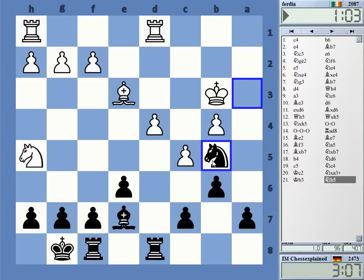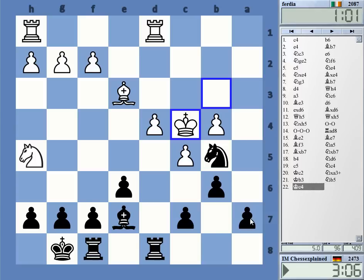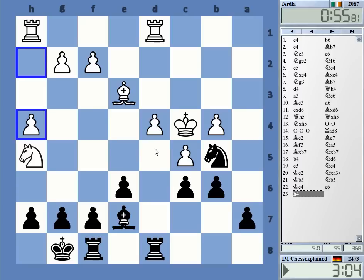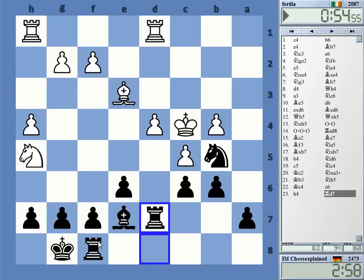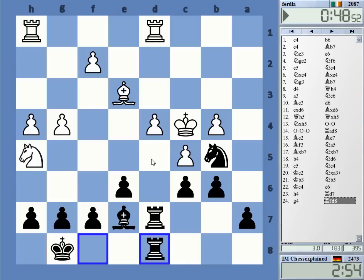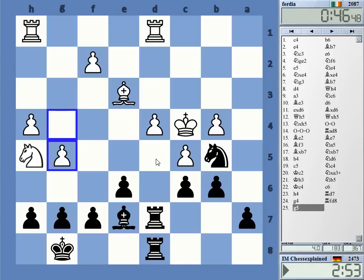That's a good square - protecting a7 but keeping an eye on d4, and d5 is nicely secured here anyway. Rook d7, the a4 is... rook d7, rook d8. Maybe just get the knight over to d5.